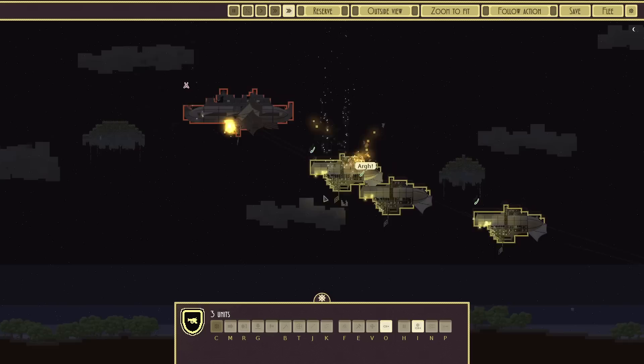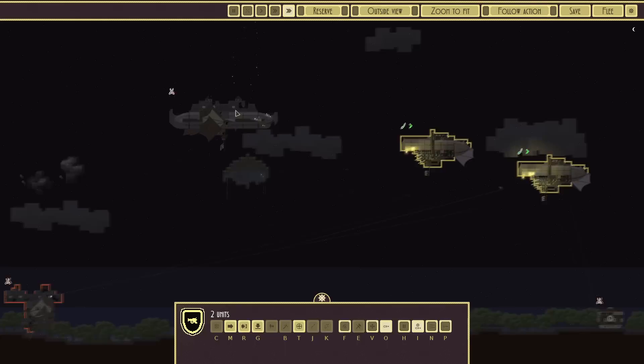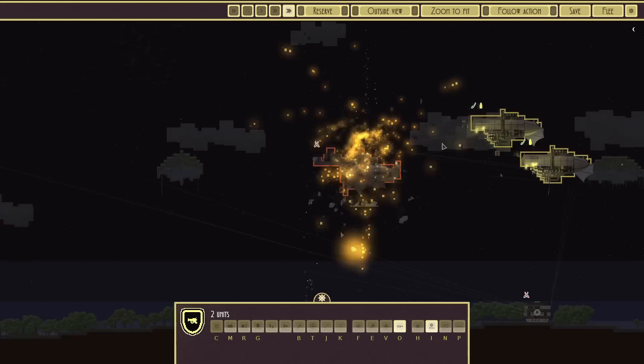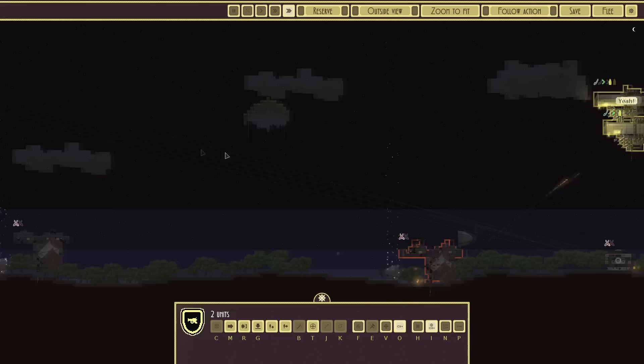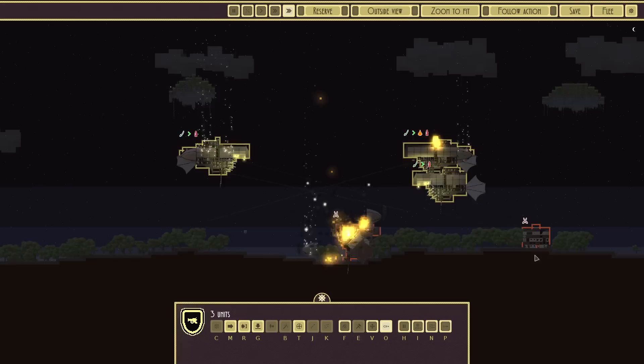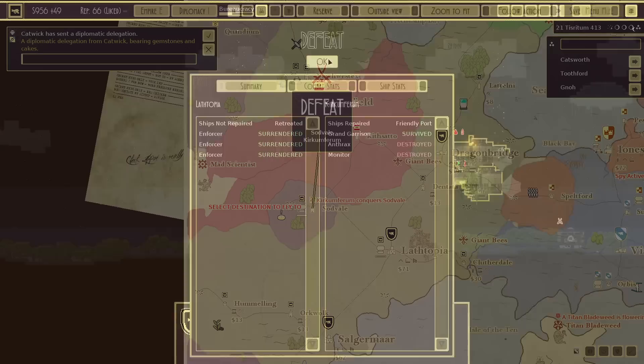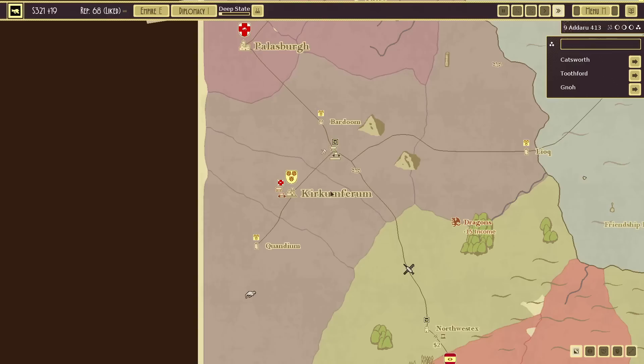We've just got the faster reload tech as well, so our cannons are doing more than they used to. Flip straight away, you two back off. I did not see that rock there because it is way too dark. These ships have just run out of ammo. We destroyed both of their ships though, and that's all that really matters because now we can just tank it back.